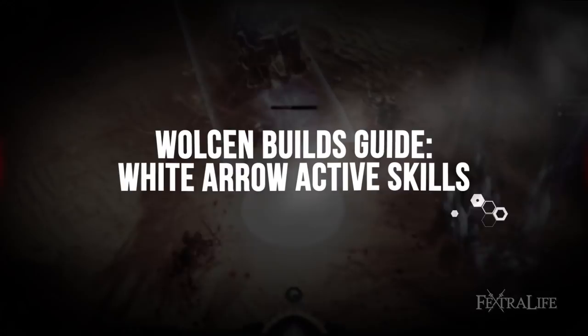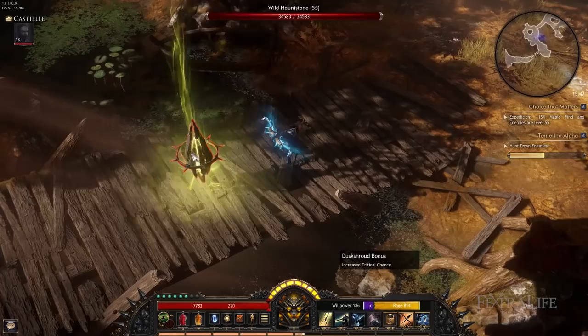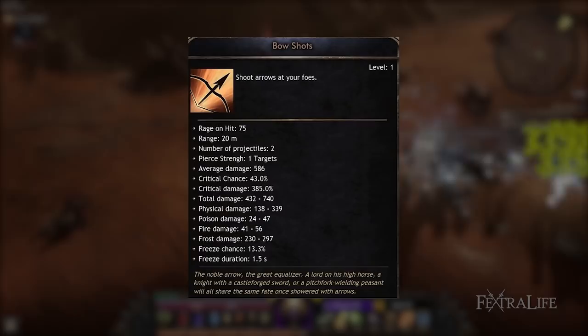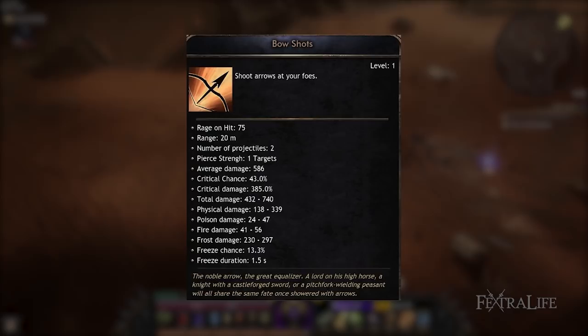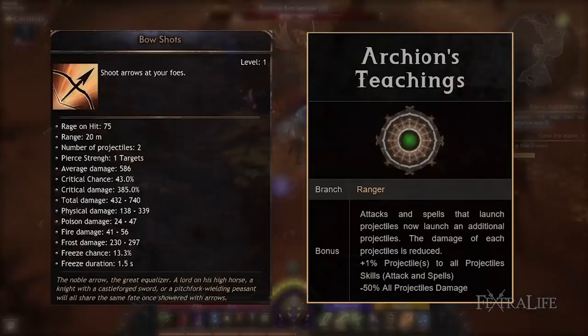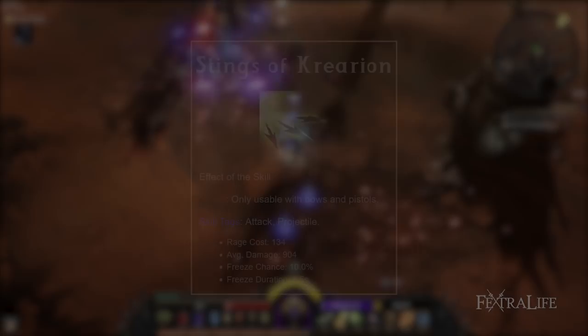In this section we'll take a look at what skills should be on your skill bar to make this build work. There is really only one must-have skill, giving you a lot of freedom and flexibility, but since we have a huge focus on frost, I have included the ones that synergize the best with this damage type. Bow Shots is your default attack with a bow and is the only way you can cause projectiles to bounce, so you'll be using this one a lot. It also builds rage for your other skills. Because of the skill Archeon's Teachings, it will fire two arrows at once by default, really helping to spread the damage out and freeze enemies.